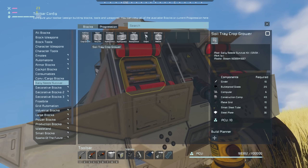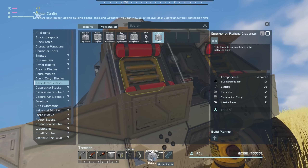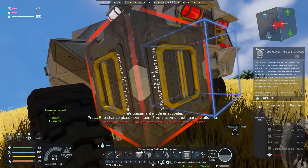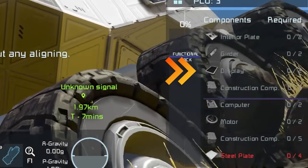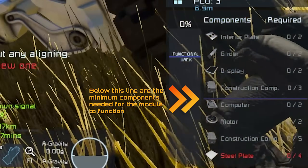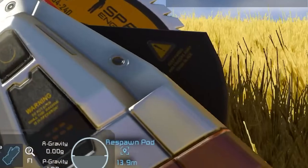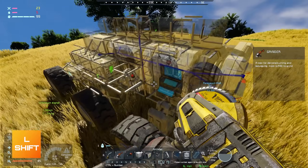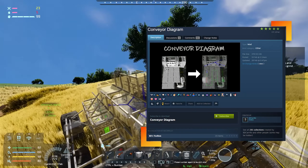So I want to produce the crop grower, recycler, hydroponics — ah, emergency rations. That's the first thing we're going to want to get. It requires two interior plates, two girders, two displays, three construction components. The absolute minimum to build is four steel plates, five construction components, two motors, two computers. We can get that. If I hold left shift with my mod pack I can see where my connector lines are. I see I've got this parachute hatch — I think we're going to dig that out and put our emergency block in here.